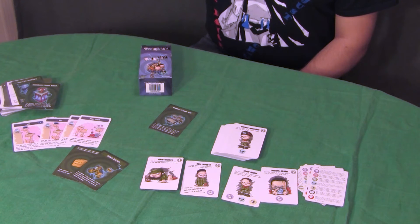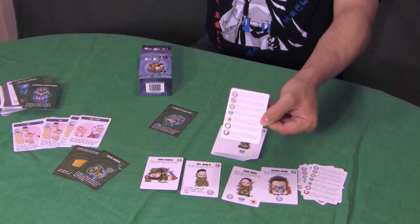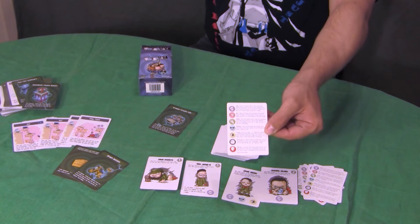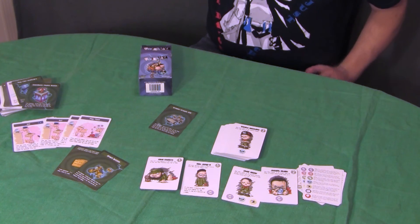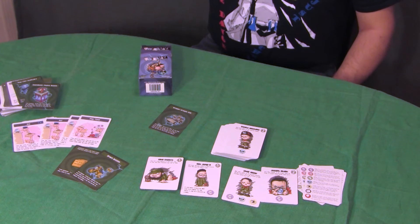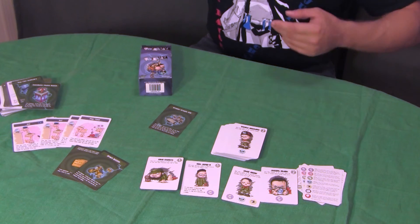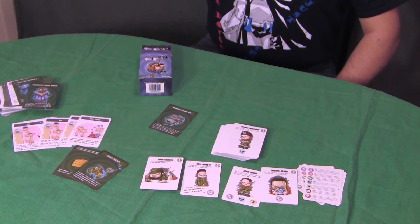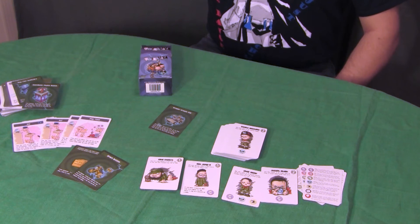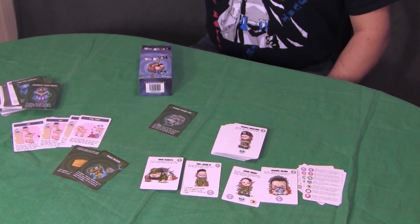Other effects are continuous or situational; they are described on the evil baby card. If you get an evil baby during your supervise step — usually because of a bully — you can decide whether it goes on the left or right side of your evil babies. However, if you put it on the right, it will perform its unsupervised actions just as if it had been in your orphanage all along. So it might be smarter to put it on the left.